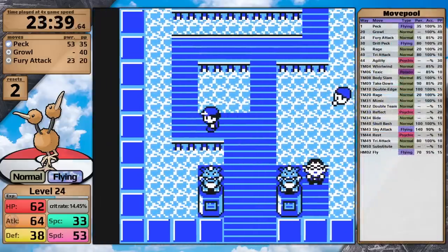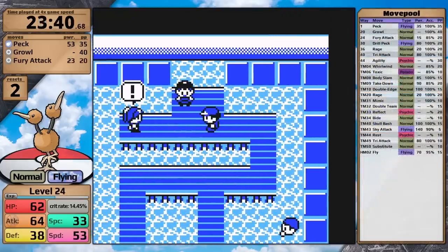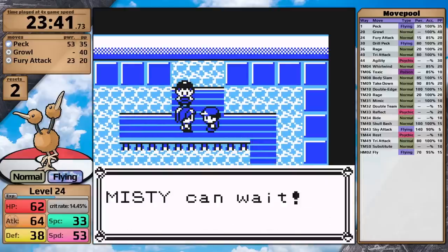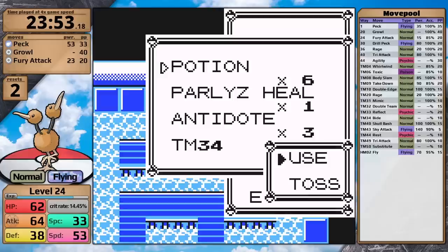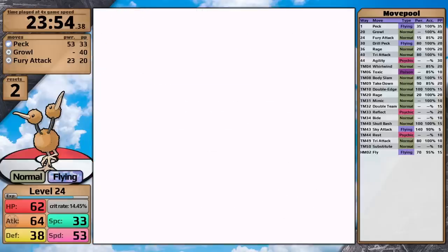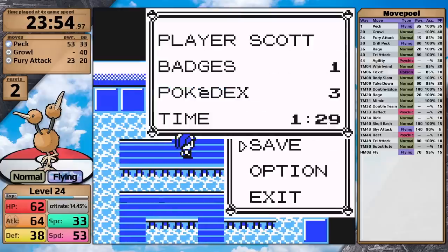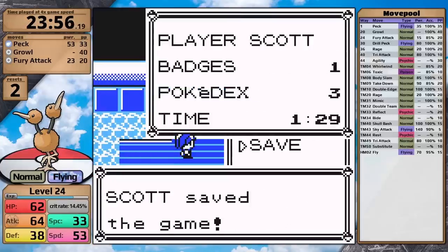Doduo is going to have no problems on Nugget Bridge, so let's skip ahead to Misty's Gym. You'll notice the junior trainer walks up to me and then I just walk by her — that's the power of video editing. I just want to make sure I'm not showing you stuff when you don't need to see it. Anyway, with that explanation out of the way, let's take on Misty.